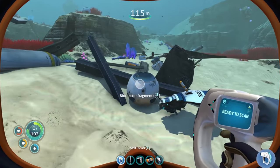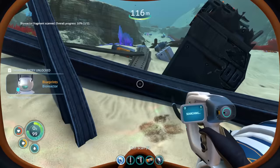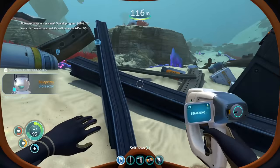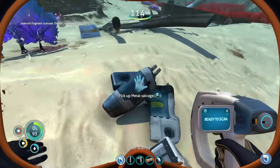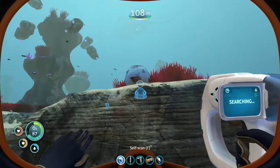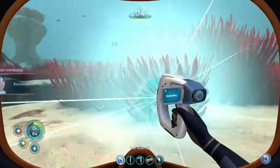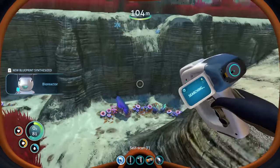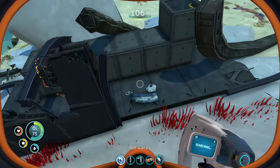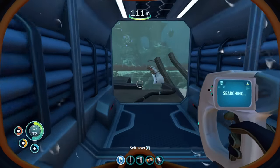Seamoth piece! There's a scanner room fragment and a bio reactor fragment - that could be pretty handy. Sea moth fragment, two of three! Here's another bio reactor fragment - that'll be pretty handy because the lantern fruit is basically an infinite biofuel source. It's not the best but it literally grows on a tree so you can't complain too much.